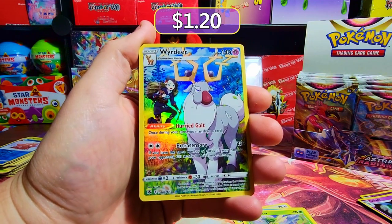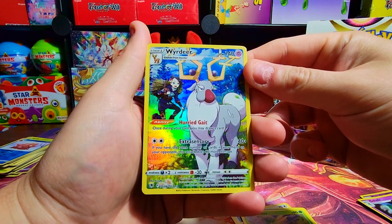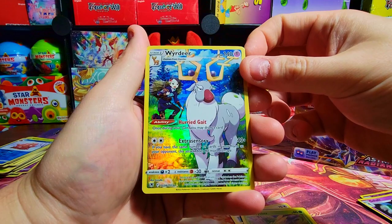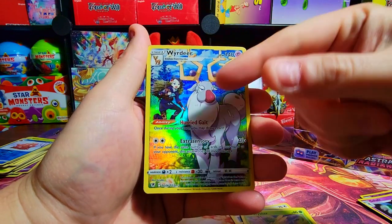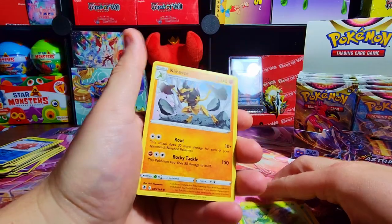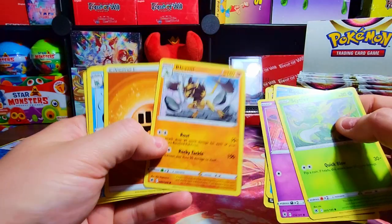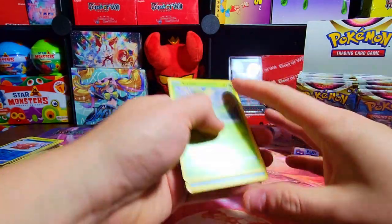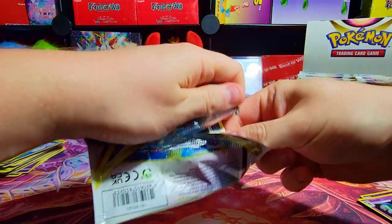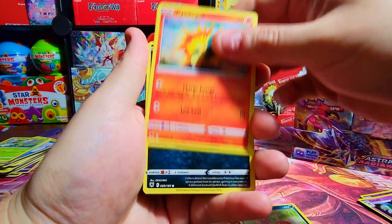We want to go for the Starmie — that's the big one of the subset — but this Wyrdeer is a really nice one. All of them look sweet, especially the Arceus ones. I love the background characters on these. I also recently got the Trainer Gallery version of Kleavor and it looks really nice, so if I get a second one you'll be able to see it. Trainer galleries are the best hits, man — unless it's like a rainbow or a full art trainer.